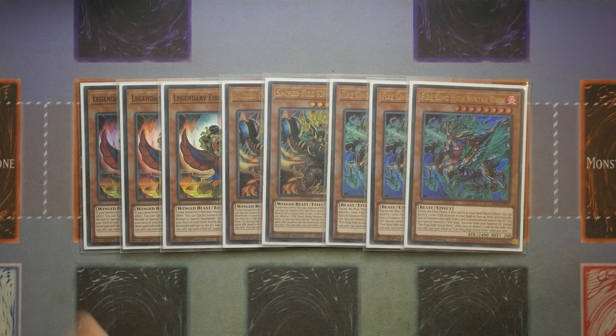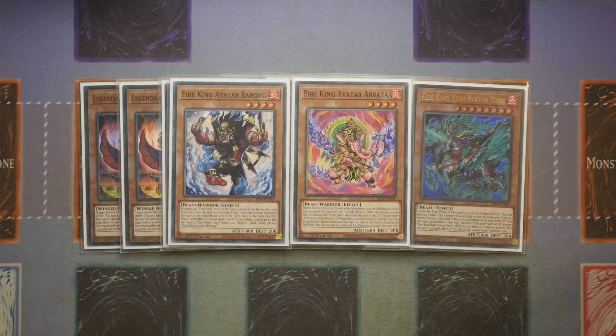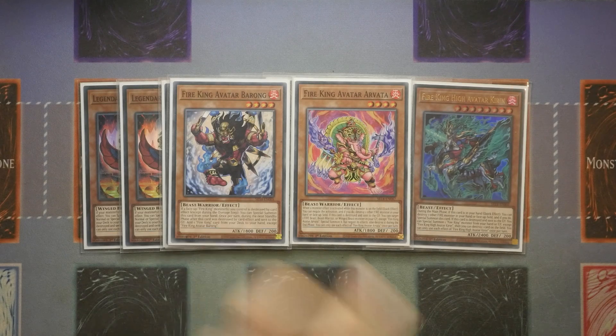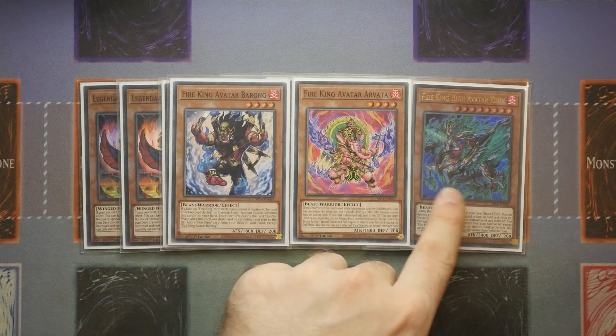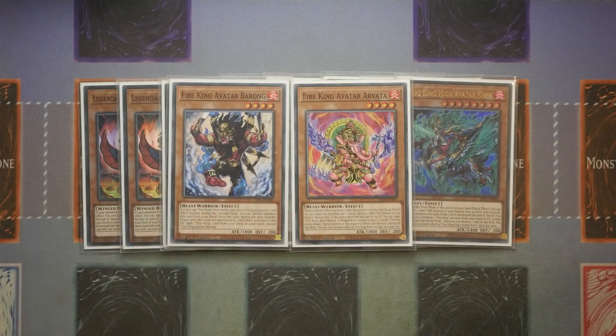For the Beast Warrior Monsters, we've gone down to one Barong and one Avatar. I've been considering the spell card called Fire Recovery — it's not a hard once-per-turn and it came as a super rare in Age of Overlord. What it gives you is the ability to Monster Reborn one of your Fire Monsters and recycle them from the graveyard. More often than not, you'll bring these back from the graveyard with stuff like Kirin, then destroy the Avatar, and Avatar can bring back Barong to give you a search for the next turn.